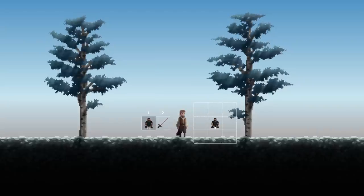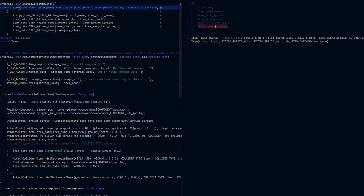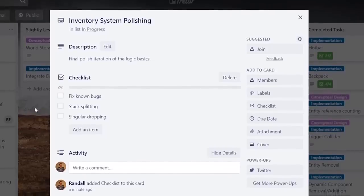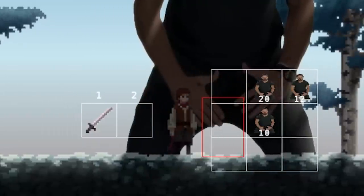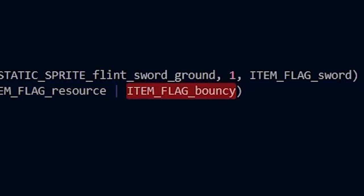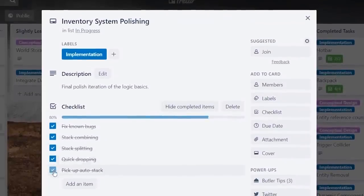Now we don't want to be able to chuck any old item in the hotbar - only the things that the player will actually be able to use, like tools and weapons. So as much as it pains me to say, we're gonna have to segregate Shia. I did this by adding flags to each item, which allows us to easily distinguish between different types of items and mask out our logic accordingly. I then went to polish off the inventory system by squashing a few bugs and making everything behave normally, and then moved on to putting in some more inventory management operations such as stack combining, stack splitting, and quick dropping. I also made it so that items get auto stacked when you pick them up. With the new item flagging ability, I also added in a bounciness attribute - because why not?